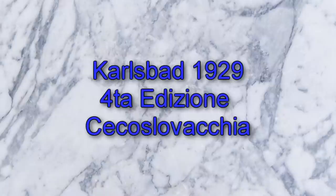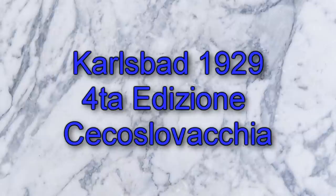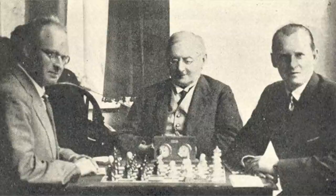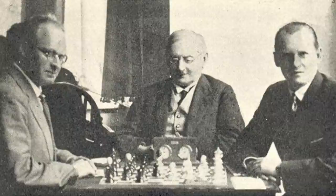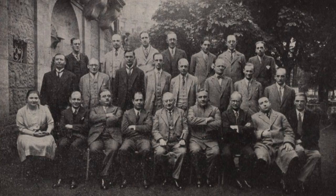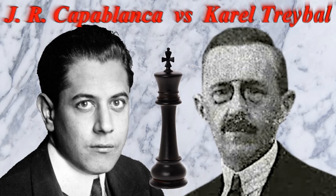Salve a tutti, benvenuti a questo nuovo video commento. Torniamo indietro nel tempo di 92 anni, nel 1929 al torneo di Carlsbad in Repubblica Ceca, dove si affrontarono i più grandi campioni del tempo, ad eccezione forse di Lasker e Aljechin. Aljechin andò comunque in loco per fare una specie di servizio giornalistico ed è presente nelle foto. I contendenti non hanno tanto bisogno di presentazione, specialmente Capablanca, campione del mondo fino a poco tempo prima, e anche l'autoctono Karel Treybal, un grande campione locale. Vediamo cosa hanno combinato sulla scacchiera.